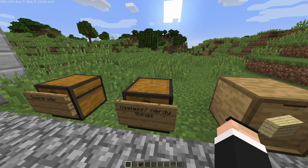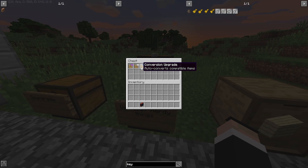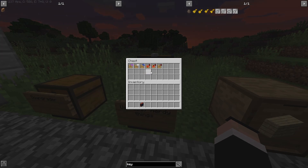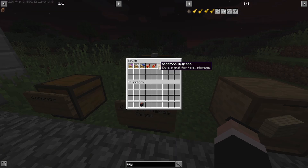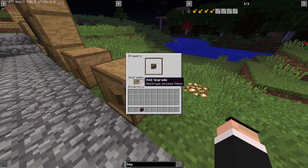Here are some more niche items not commonly used in survival. The creative vending upgrade gives you unlimited items. The creative storage upgrade provides near-infinite storage. The conversion upgrade auto-converts compatible items — it does have a crafting recipe but isn't really useful; check the FTB wiki for details. There are also two redstone upgrades: one emits a signal based on total storage, and one emits a signal when there's anything in the drawer at all.